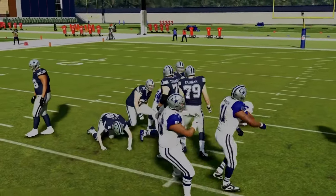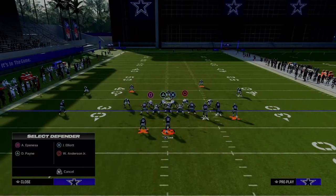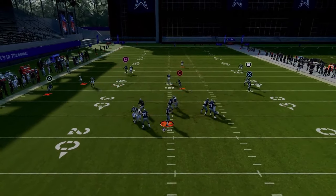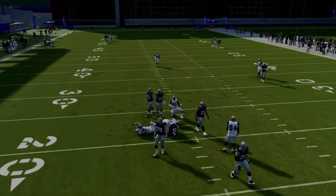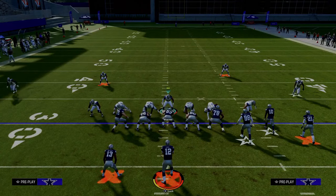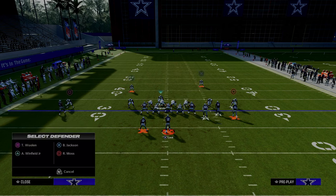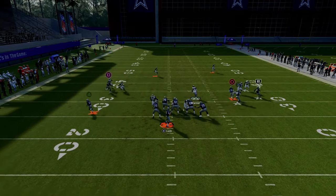This is the number one blitz we want to go over. We just dropped a full revamp of our 4-3 Even 6-1 defensive e-book on the Patreon that shows you how to create incredible pressure concepts, how to stop the run, and in-depth tutorials on the best formations, including how to defend bunch, U-trips, and trips tight. The link is in the description below.